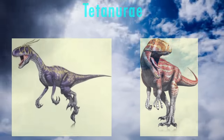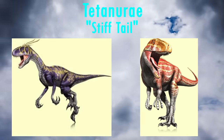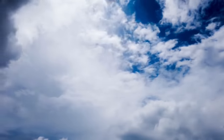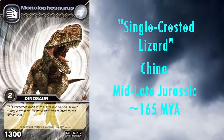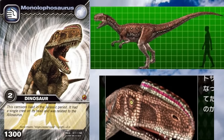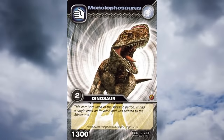Now we've reached the Tetanuran theropods, whose name means stiff tail, after the bony caudal rods that stiffened their tails. They also ancestrally had three fingers, which are represented in the models, with one exception which we'll get to. Often cited as the basalmost tetanuran, we have Monolophosaurus. It lived in China during the mid-to-late Jurassic, roughly 165 million years ago. Its name means single-crested lizard, after the single large crest running from over its eyes to the end of its snout, which is perfectly reconstructed here, as is the entire animal. It's possible the crest had more elaborate soft tissues decorating it in life for use in display or species recognition, but this is only speculation. Otherwise, this model is essentially perfect for the time.